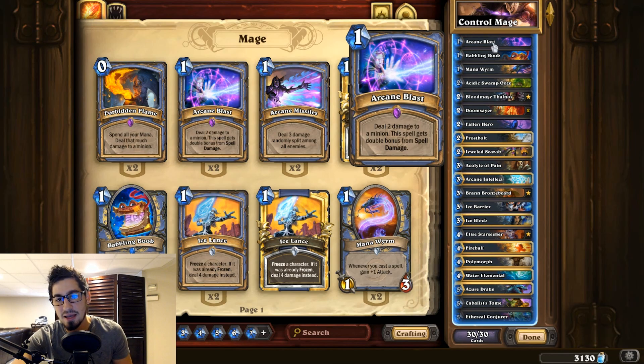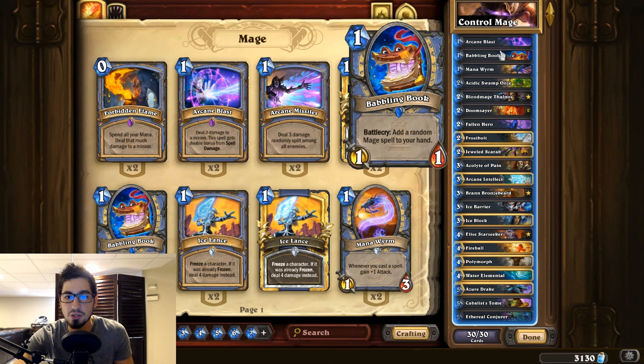Arcane Blast can be comboed with your Azure Drake, or just used on a creature. If you're playing against a Zoo deck, you can use it against a Flame Imp very early. The Babbling Book is a very cheap card that can generate a powerful card like a Tome, another Flamestrike, or another Blizzard. Keep in mind this is a Reno deck, so we only run one-ofs in all cards — besides one, which we'll cover later.